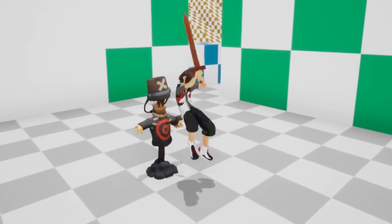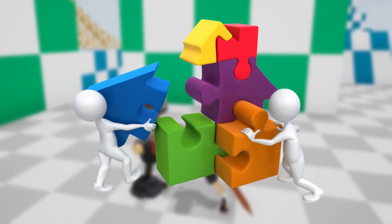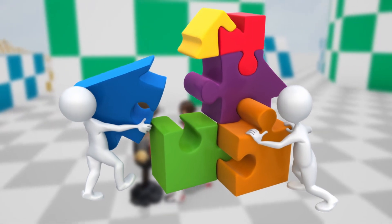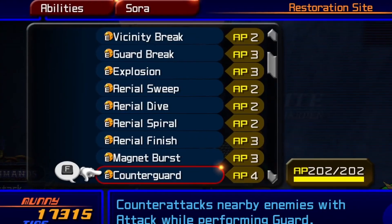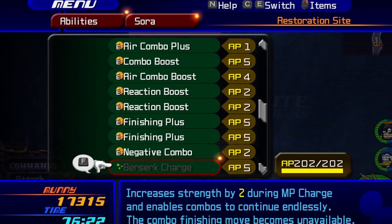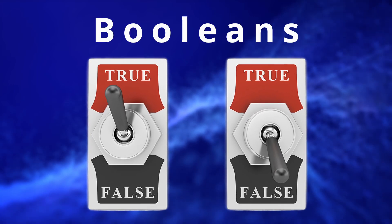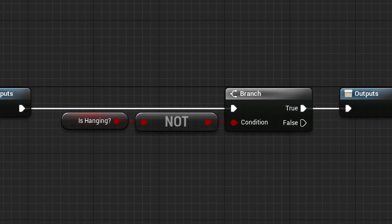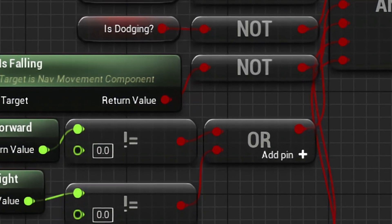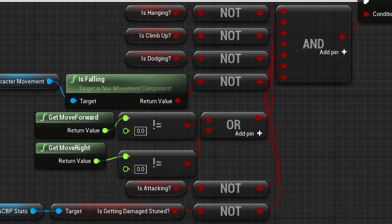But as I started working on the combat system, a big mistake became very apparent to me. The way I was putting together abilities will slowly start to get out of hand, and we're talking about a game that's inspired by Kingdom Hearts, which is very well known to have hundreds of abilities. So what exactly was I doing wrong? First, I was using true and false states called booleans for each ability and their states. This was fine initially when I only had one or two abilities, but as I started to make more and more, the number of booleans I had to check became way too much with each new ability.